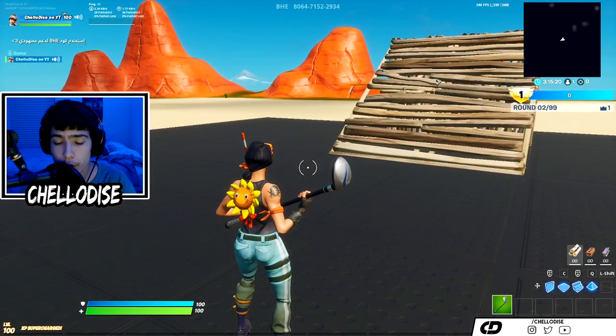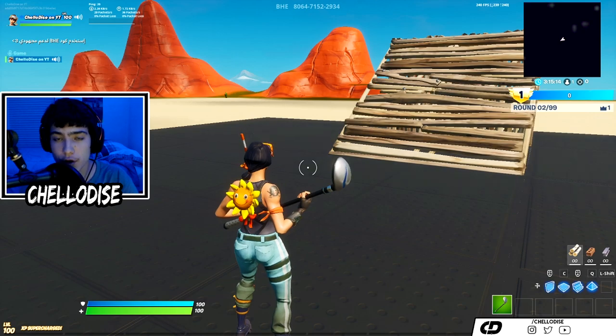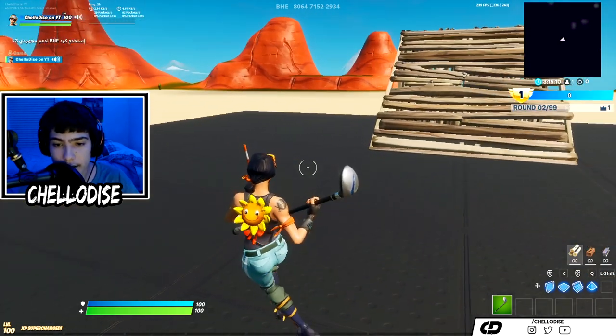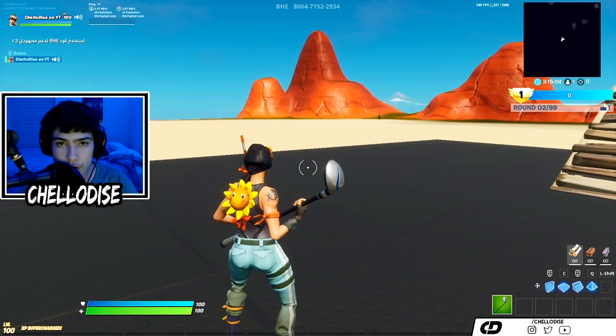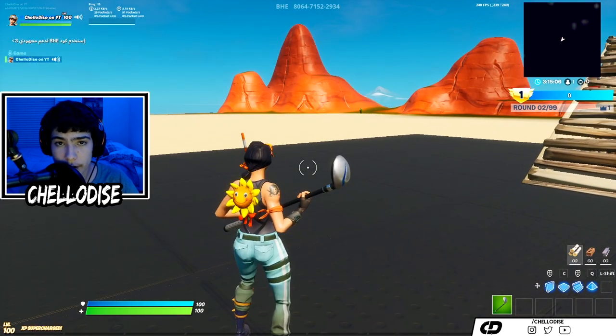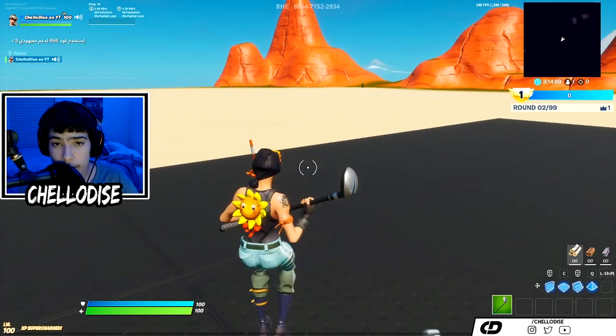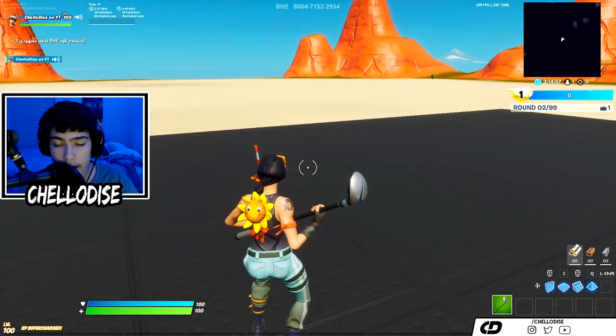When you're free building in creative, study your crosshair — never take your eyes off it for a good solid hour and see if your crosshair placement is good or needs improvement. Crosshair placement is overlooked by a lot of players, but it is the thing that is going to make your edit speed increase by tenfold.